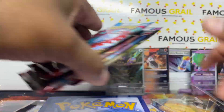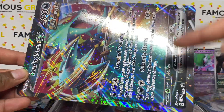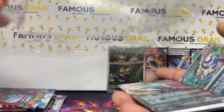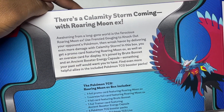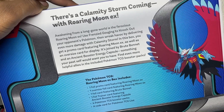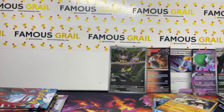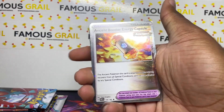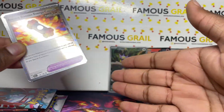We've got Paradox Rift, Paldea, and Obsidian packs in this box. The big jumbo is the Roaring Moon with a promo number, so it's a different artwork from the one in the set. Looking at the back - for the ancient mechanic you'll need the Ancient Booster Energy Capsule. You've got the Future paradox and the Ancient paradox past types.